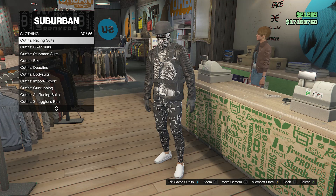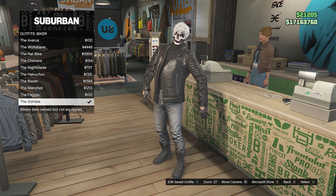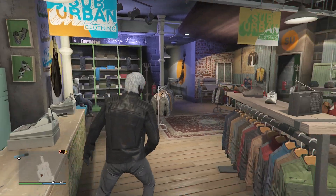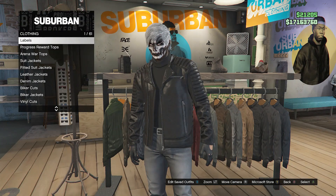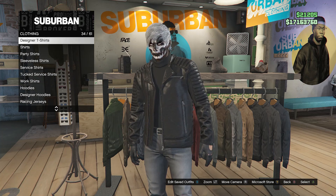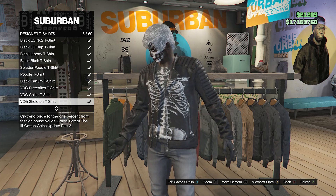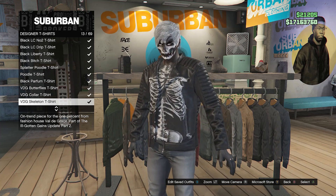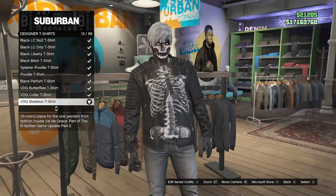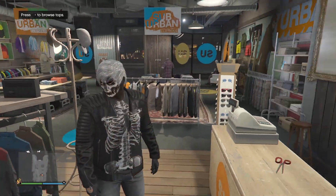Scroll down until you find outfits biker, which will be on slot 40. Click on biker and you're going to equip the outfit called the Zombie. After you equip the Zombie outfit, you can back out of the front counter. Go over here to the top section, scroll down until you find designer t-shirts, which will be on slot 34, and look for the VDG skeleton t-shirt on slot 13. Once you equip it, you should see that it's on the biker jacket and also on your t-shirt like this.